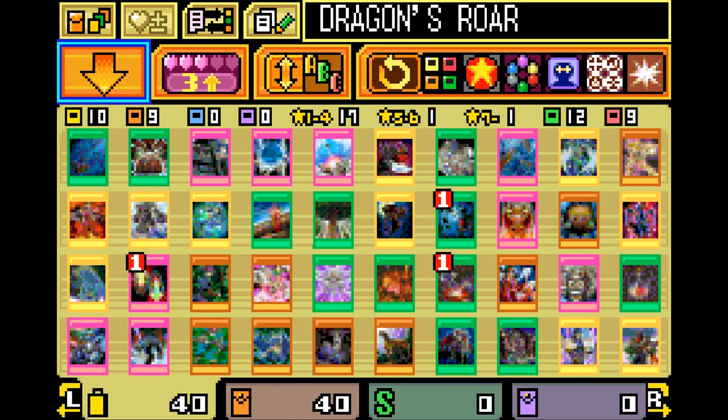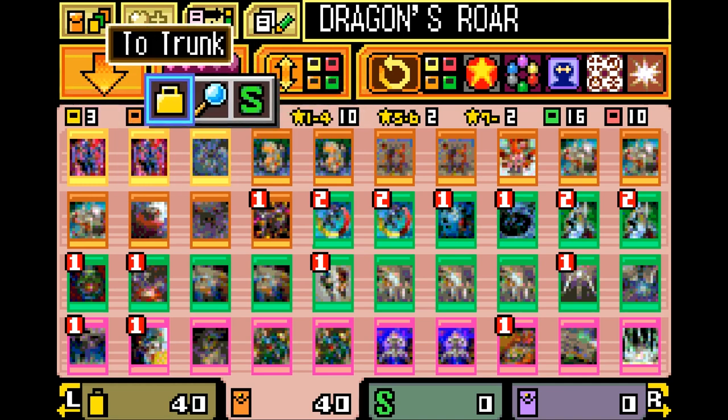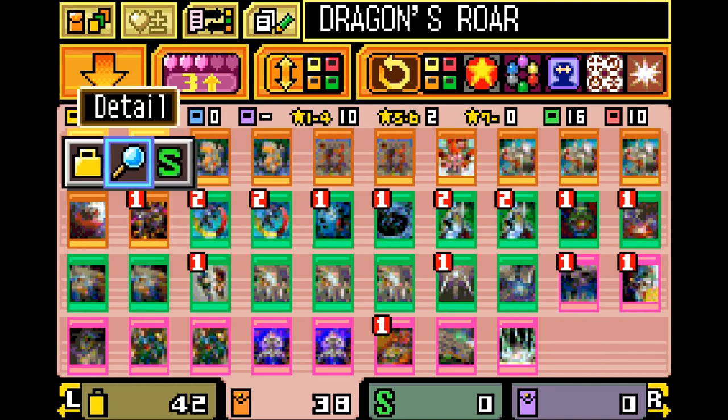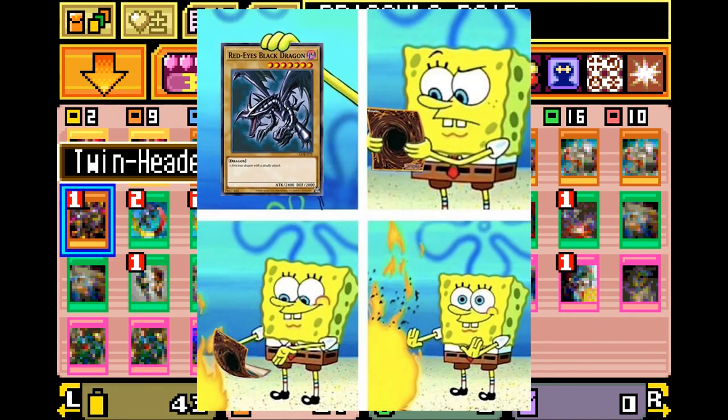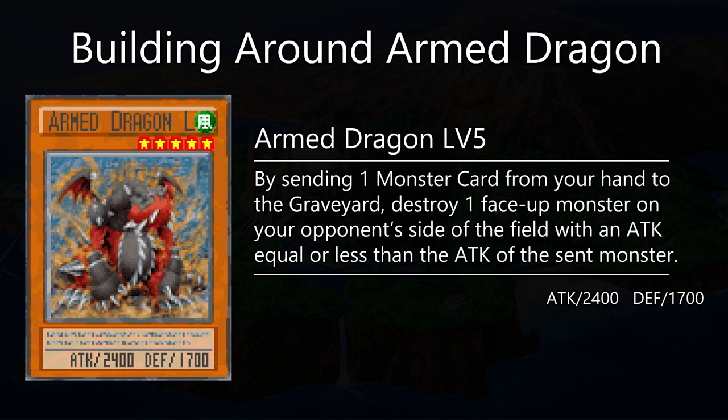Looking at the deck, it really has a lot going on, but if we take out some of the Red-Eyes stuff and go full Armed Dragon, we can put together a pretty balanced list right off the bat. In order to capitalize on Armed Dragon's effect, we need to have a surplus of fairly strong monsters in our hand, and the best way to achieve this is through the use of Thunder Dragon.